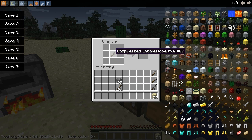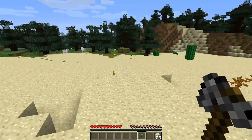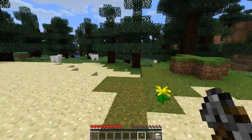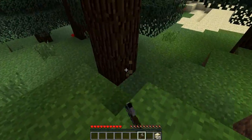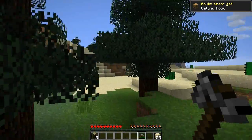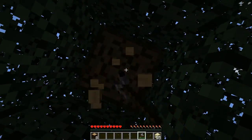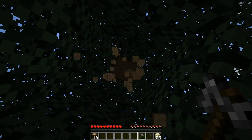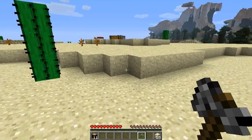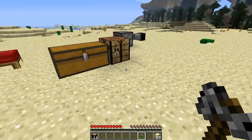When you put the compressed tools to use, they mine pretty fast — not gonna lie. Checking the durability, it looks like basic cobblestone durability, but they mine a bit faster. All right, let's get back and finish up — we've got a couple more blocks to compress.